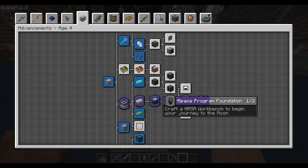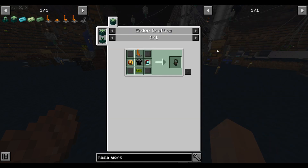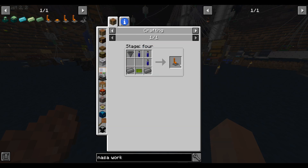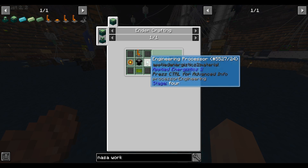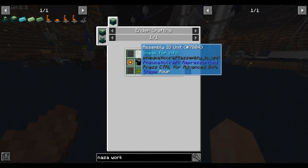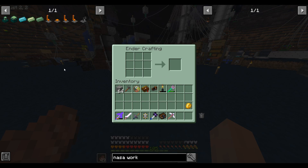With that, we can now craft the NASA workbench, which is where we actually craft our rockets. It looks like we actually need a couple more things: we need the assembly IO unit, and our basic processors from Applied Logistics. I guess I've put off making processors as long as I can. Since this requires the Pneumaticraft assembly IO unit, let's actually make the entire Pneumaticraft assembly line.